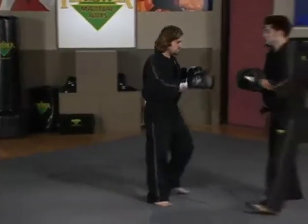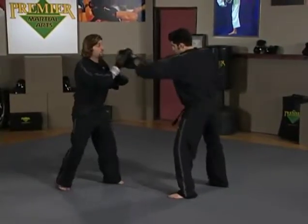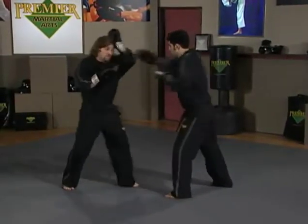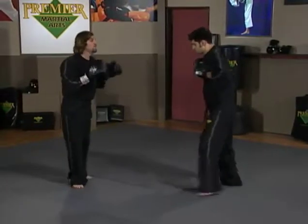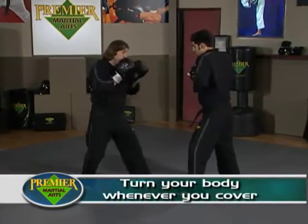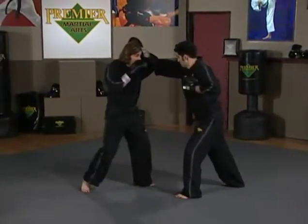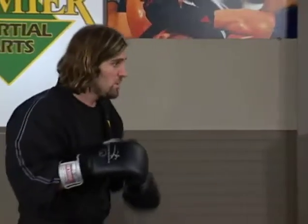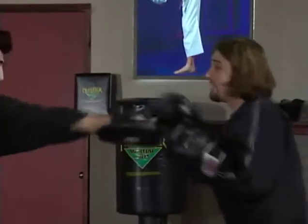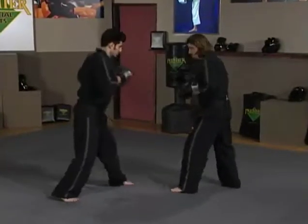Let's move into our next series. Steven's going to throw a jab and I'm going to parry that; he throws a cross and I'm going to cover that. Make sure when you're covering on the right hand, you turn your body just a bit. So Steven throws easy jab — I parry — and a cross — and I cover the cross.